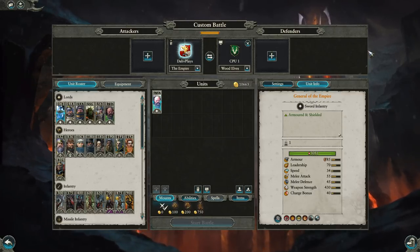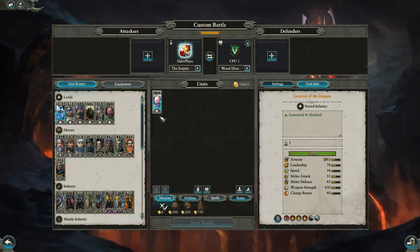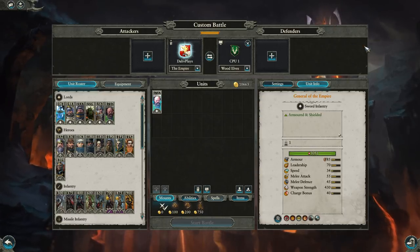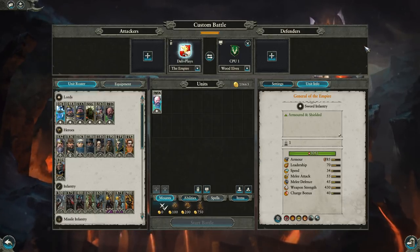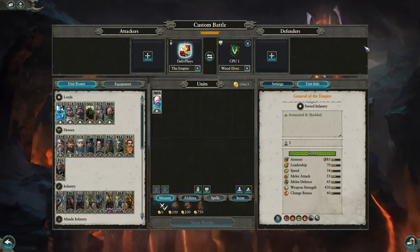Hey guys, I'm Dov and today I'm back with an overview of the Empire. A few months back I did an overview of Norska, talked about their roster and the faction as a whole, and I want to do the same for the Empire. This video is for people playing Game Two who haven't purchased Game One and don't have access to the Empire, as well as people fighting against them. We'll talk about both their strengths and weaknesses.